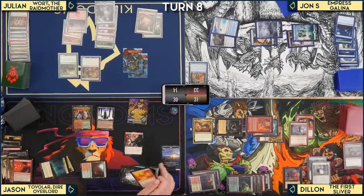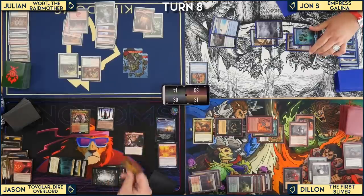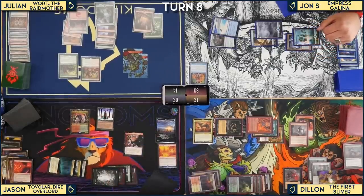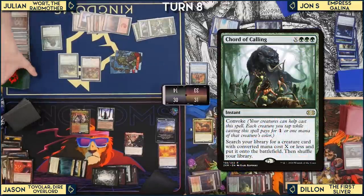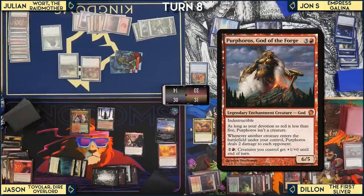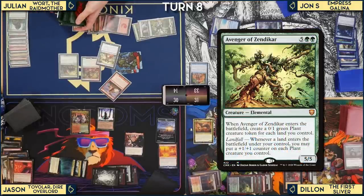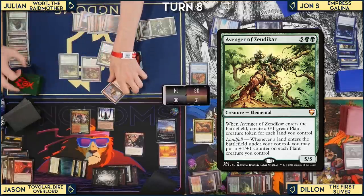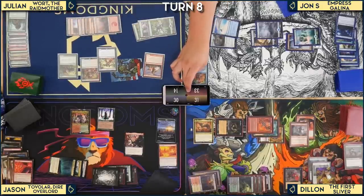Julian casts Court of Calling, copying it for seven, then searches for Purphoros and Avenger of Zendikar. The copy would deal 18 damage plus the Avenger's token triggers — approximately 20 damage flat to everybody. Jon concedes and hands out a Treasure token.